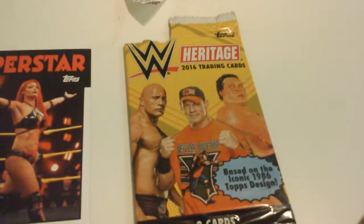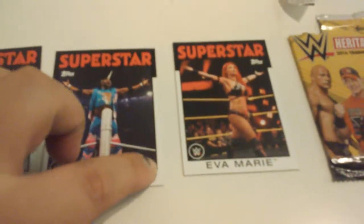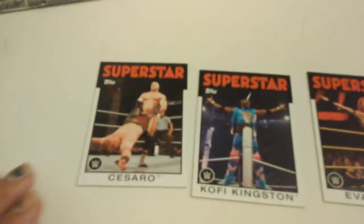Just opened the Heritage 2016 pack — I'm actually going for a full set of these, but I already had these. Got Cesaro, Kofi Kingston, and Eve Marie. These also have gold and silver trims, so those are kind of good to look for. I think the golds are out of 100 and the silvers are out of like 200, so look out for those.